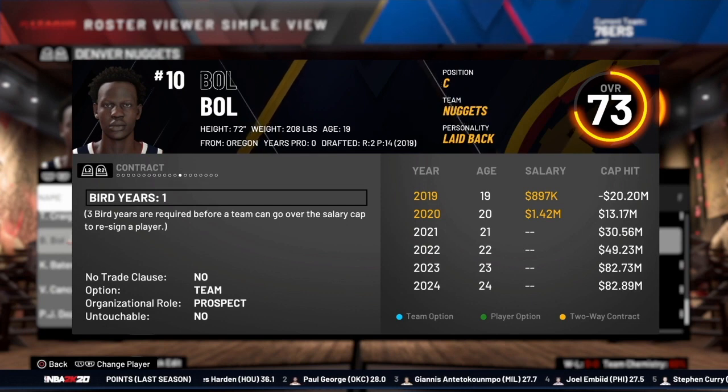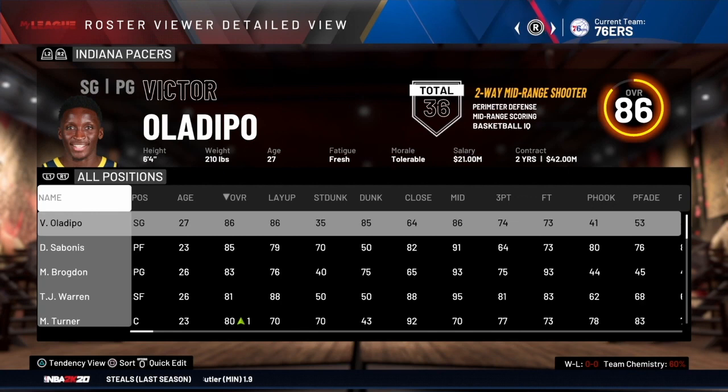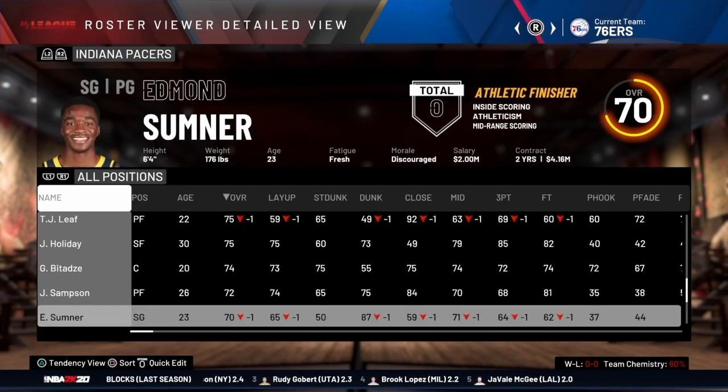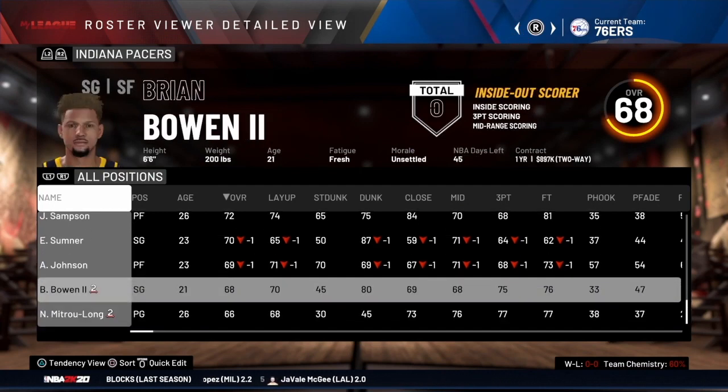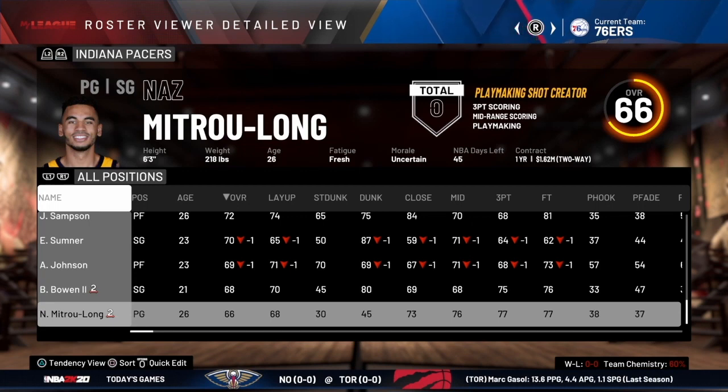Two-way contracts are a way for an NBA team to expand their roster by two additional spots above the maximum 15. An NBA team must have 14 players under an NBA contract and can have a maximum of 15. Here looking at the Pacers, they have 17 guys on the roster — the first 15 on regular NBA contracts, and these two on two-way contracts. You can tell they're on a two-way contract by the number two next to their name and the word 'two-way' in parentheses next to their contract info.